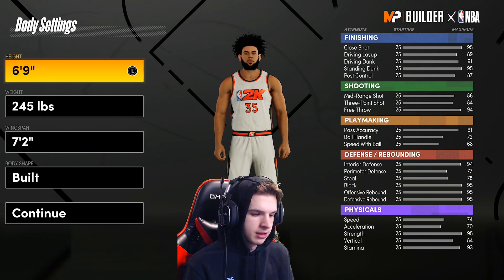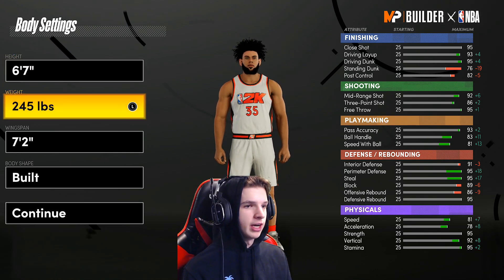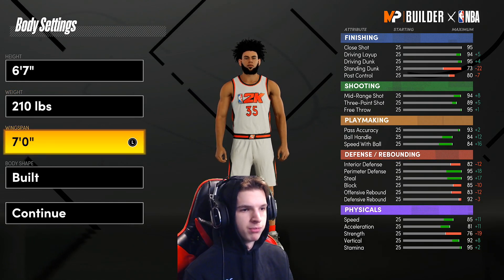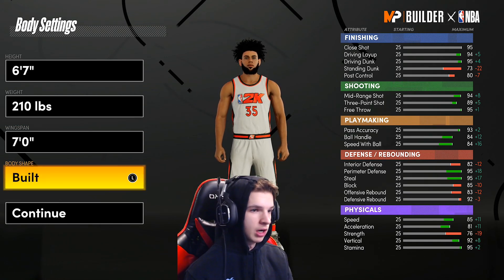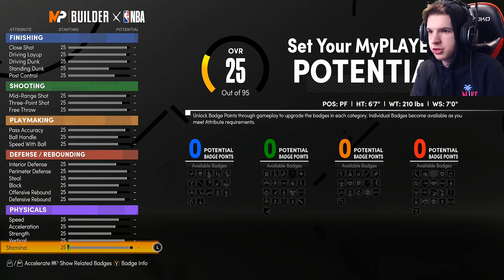Jersey number obviously doesn't matter, handedness is up to you. For height, you have him at 6'7". For weight, go the lowest — 210 pounds. Wingspan of 7 foot. Personally, I've been liking the body shape of Built — I've been going with Built for all my builds, even if it's a short guard or a center. I recommend Built.